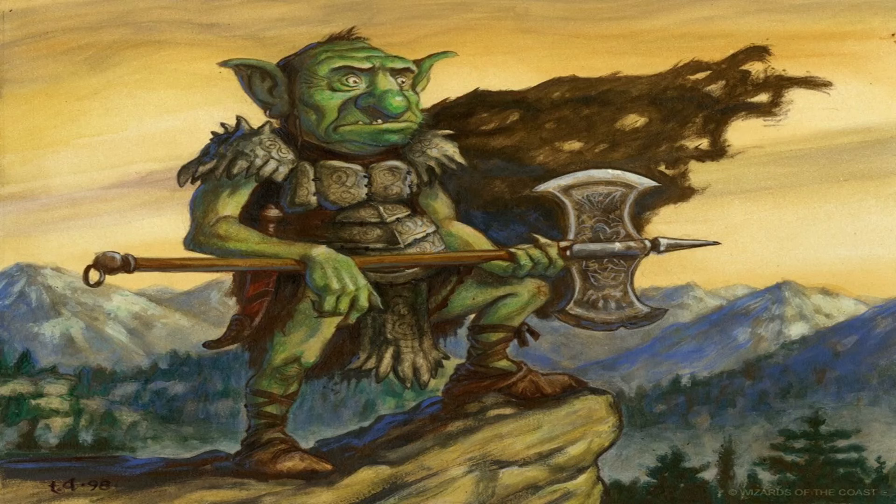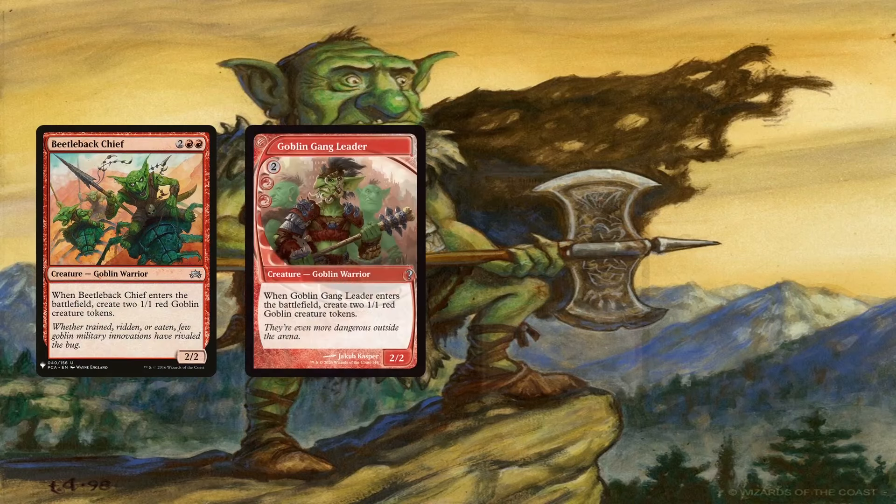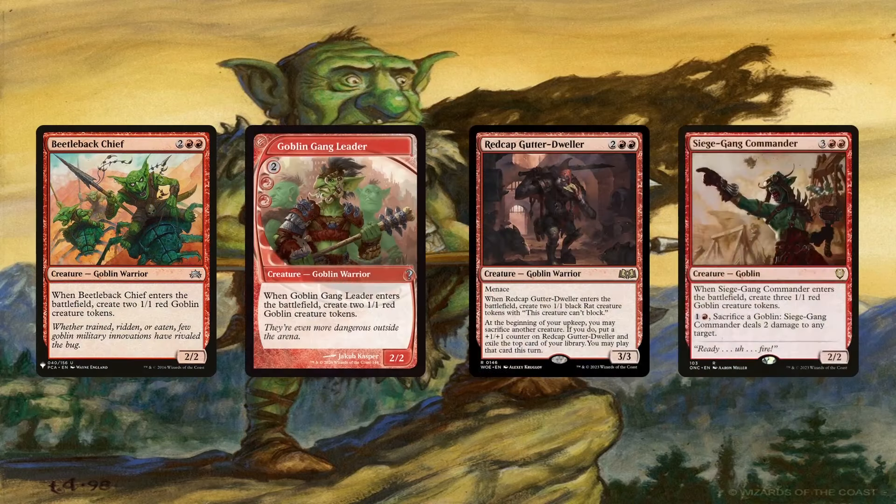The goblin token creators that I was most interested in were those that created them upon entering the battlefield. To that end, I included Beetleback Chief, Goblin Gang Leader, Redcap, Gutter Dweller, and Siege Gang Commander. These create 1/1 tokens upon entering the battlefield, which is crucial for how the deck performs. Our goblin counter is already up by 4 thanks to these.